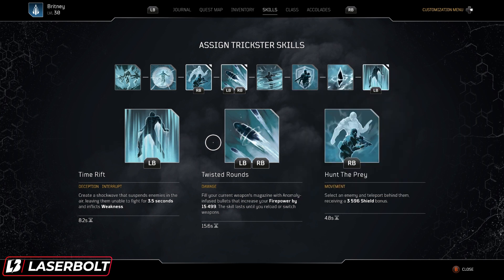Our main bread and butter of this build is Twisted Rounds. When our gun has Twisted Rounds active, we do a lot more damage, which is extremely important. With this build, you will never be running out of Twisted Rounds as long as you're doing it correctly. It works with multiplayer and with solo play as well. Last but not least, we're running Hunt of Prey. Hunt of Prey keeps our Twisted Rounds active every single time, and we have a very fast cooldown on it at 4.8 seconds.